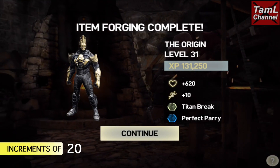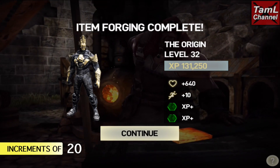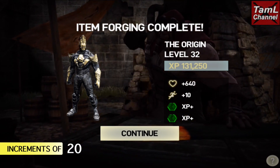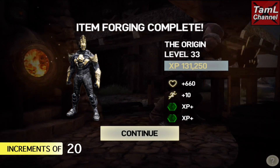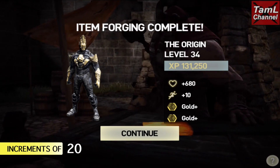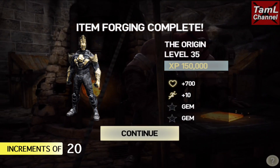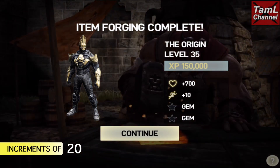Now we'll look at armor. I've upgraded the Origin up to level 35 and the health increases in increments of 20 — the same applies for all armor, and all gear has the same stats except the Solar Trance, which I'll cover in a separate video. At level 35 it takes 150,000 XP and reaches 700 health.